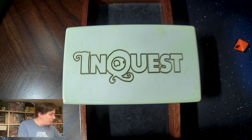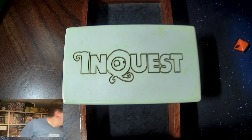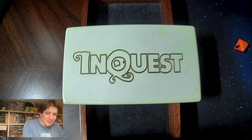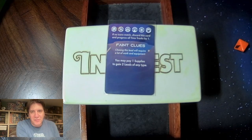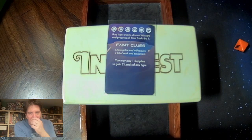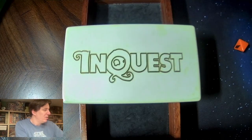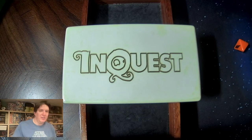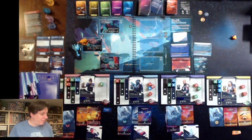Flip over and we draw an event. This one has a whole mess of symbols — does it have void or crystalline? Amazingly, it does not. Too bad because this is a pretty nice one: Faint Clues — you may pay a supply to gain two leads of any type. But it does not have any matching symbols for the location we're currently at, so that is just discarded. We'll advance the time track. That is the end of his turn — next up we go to Boris.